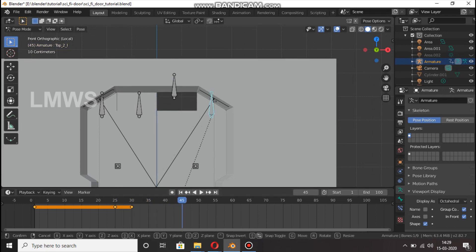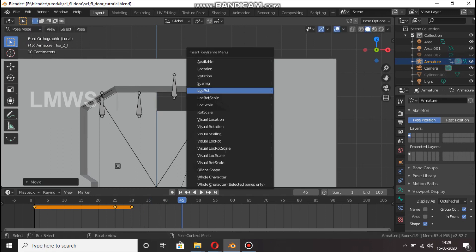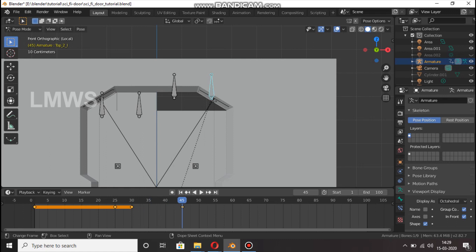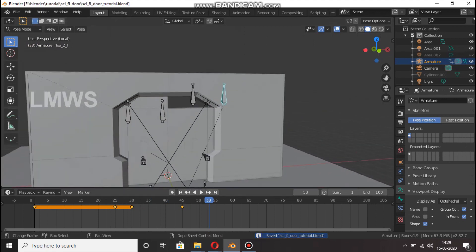Then you will set the keyframe at this time. Set location and rotation. Let's see how to open at this time. Next, we will start. Select two bones and put this one.